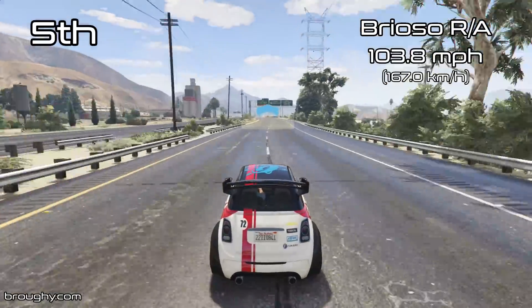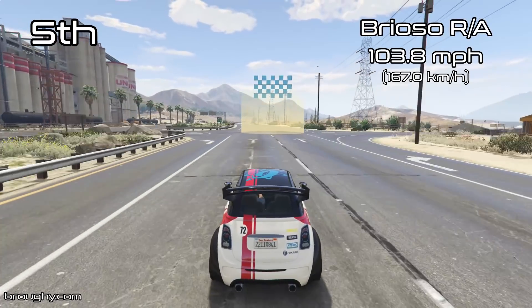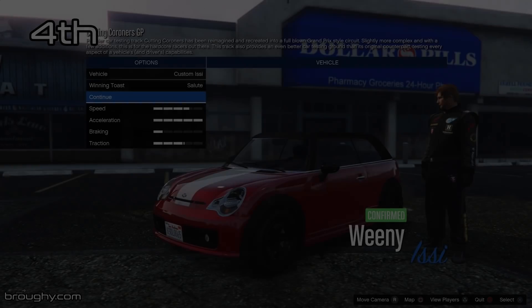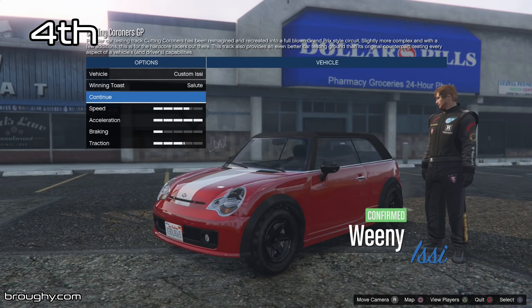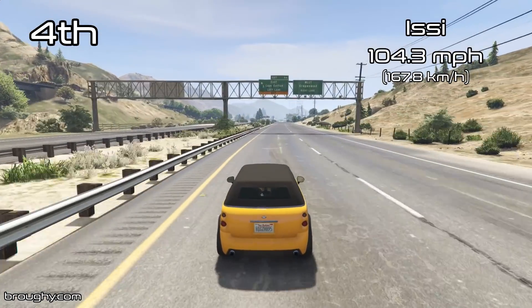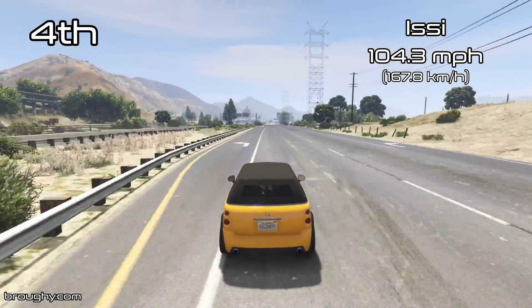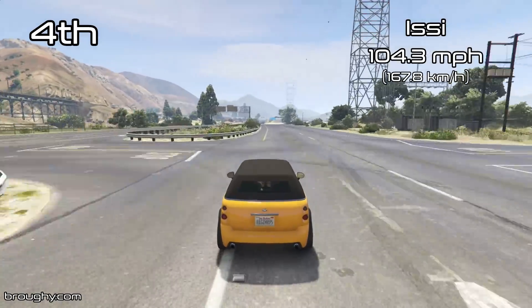This is showing once again how little top speed really matters in any given racing situation when there's even more than just a few corners. Top speed doesn't really make that much difference — it's all about acceleration, braking, and traction abilities in the corners. But as always, it's good to know the actual full top speeds for these cars under proper scientific circumstances.